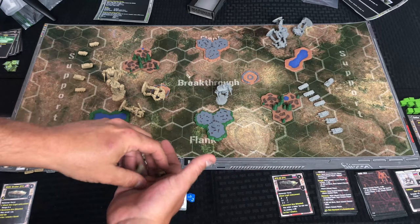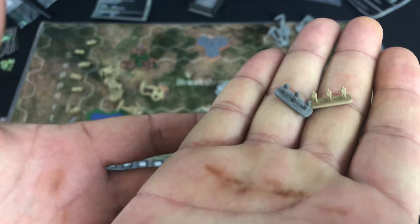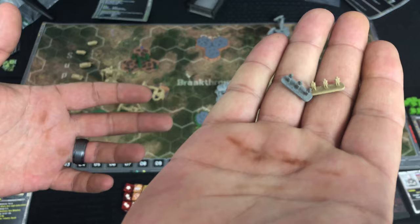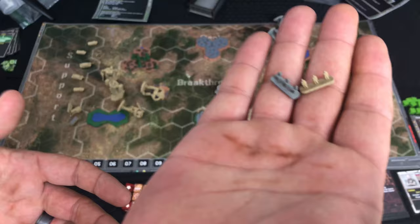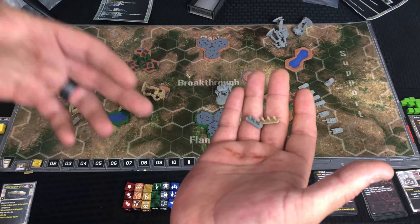Then of course we've got tiny little infantry guys — they're supposed to be wearing little mech suits, but they're so tiny it's hard to show that. These guys are awesome because they can be carried by some of the fighting vehicles, then dropped out on the board. They don't have far range or anything, but they can get you extra intel dice or camouflage, so it's real cool having infantry in the game.